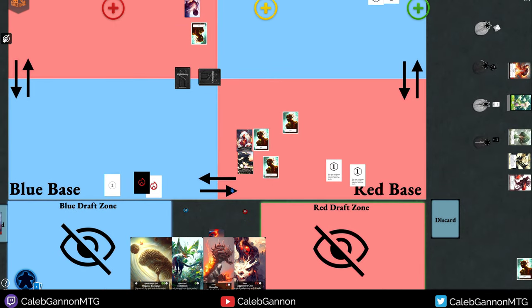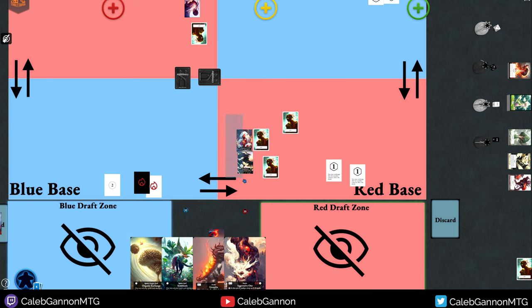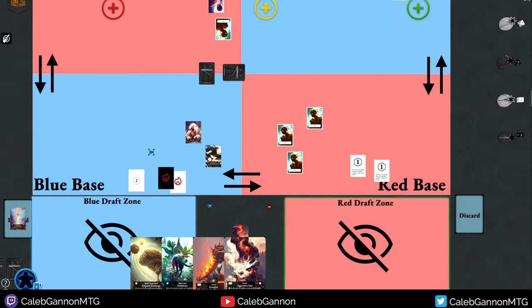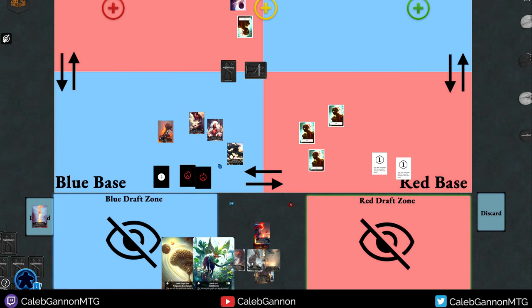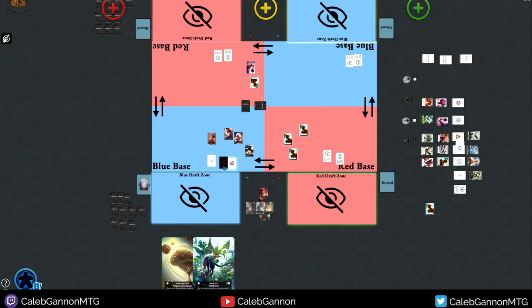Everyone starts at 30 life right now, though we're testing 40 life in multiplayer games. After combat is when you get to play all of your spells. So the turn cycle we saw was: draw cards, draft, do combat, then play stuff. Then it starts again — you replenish all of your resources and pass the packs.